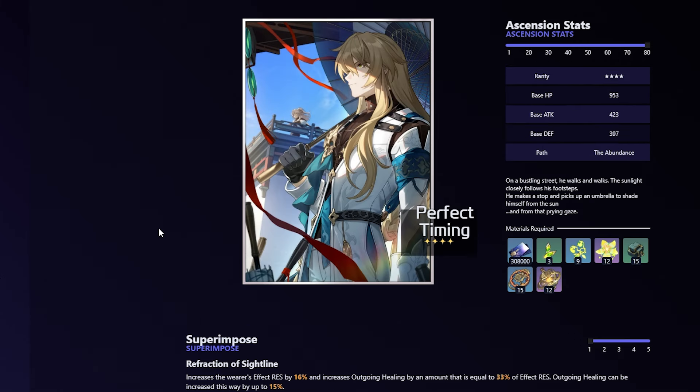Another pretty good four-star option is Perfect Timing. It increases the wearer's effect res by 16% and increases outgoing healing by an amount equal to 33% of effect res, capped at 15%. At R5, you get a 32% effect res bonus and the outgoing healing cap increases to 27%. This light cone is really nice because more effect res is always great — you don't want your healers to get CC'd. If your healers are CC'd, they can't heal your team, and that's really bad. It also increases his overall healing potential.